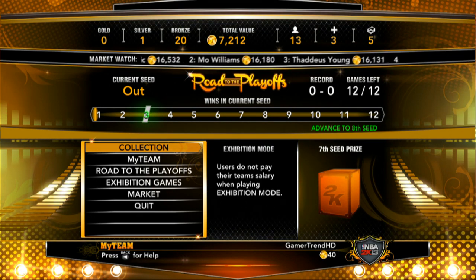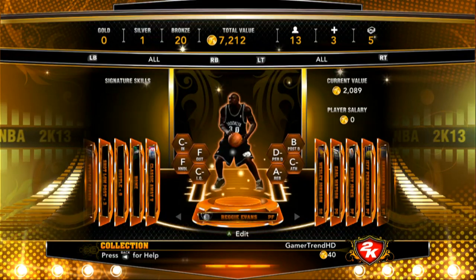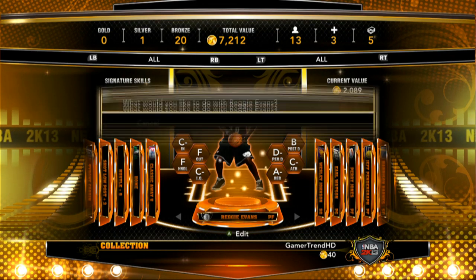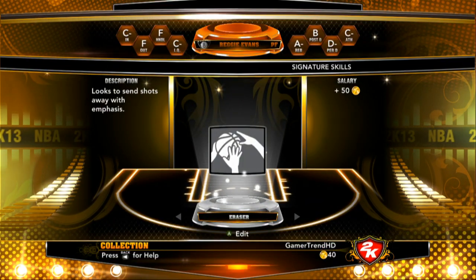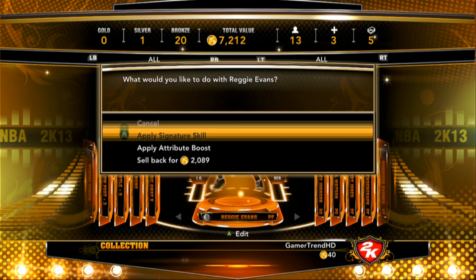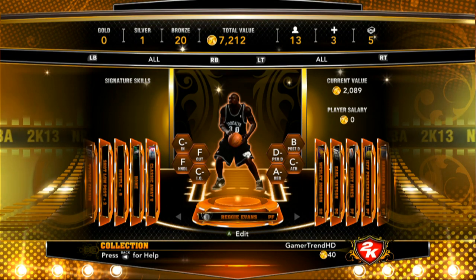The whole purpose of MyTeam is to try and assemble the best team you possibly can. Now I'm going to go into the collection. With your collection, you have your players that are on your team. Click A to edit and you can apply a signature skill — only a signature skill that you already have. As you can see, a racer looks to send shots away with emphasis; this is worth 50 virtual currency. You can also apply an attribute boost — you have shot, low post, and hustle plus 9, which is what I earned.